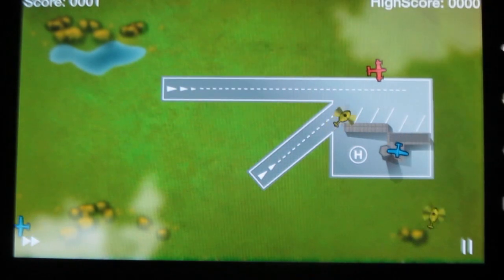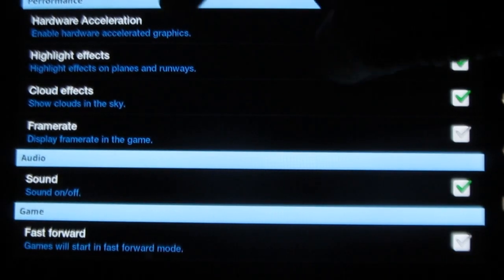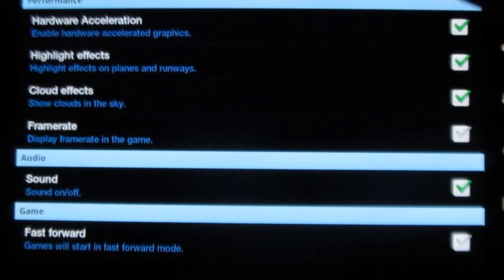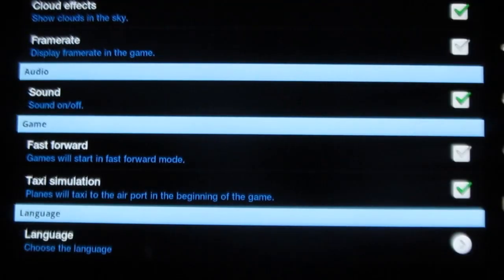Now let me show you what's there under settings. Under settings, you can set the hardware acceleration, effects, cloud effects, frame rate, sound, fast forward and so on.